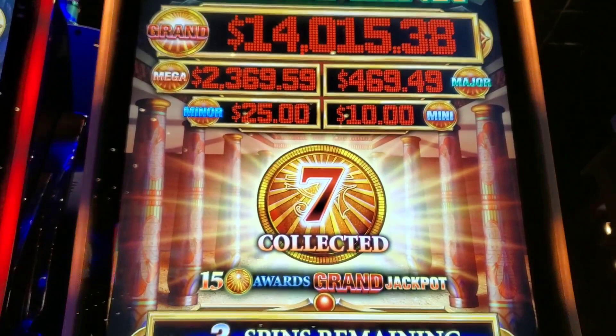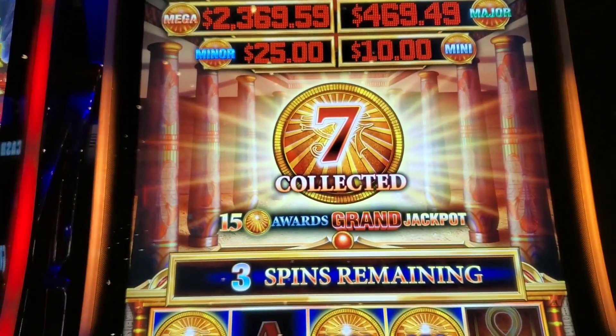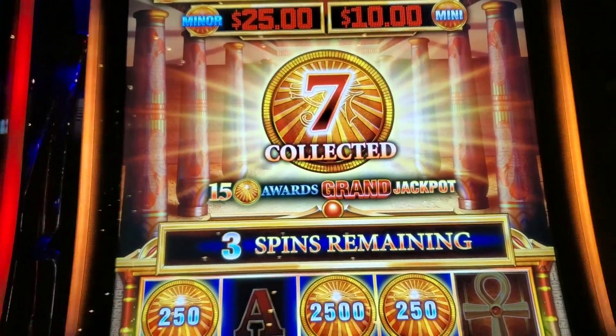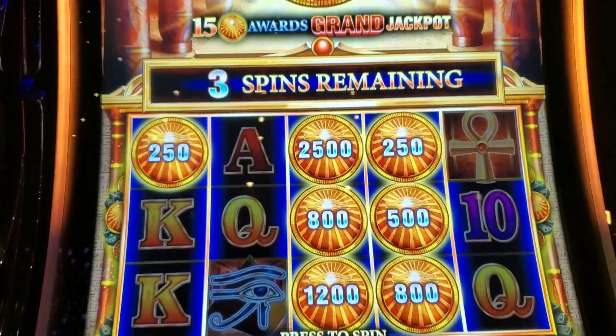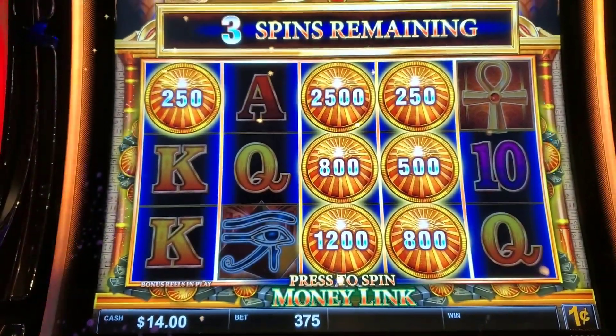We're at Money Link — this is the Egyptian version, Egyptian Riches. We put a $125 ticket that was remaining in here, $375 a spin. We hit the first Hold'em spin feature. Let's get it.